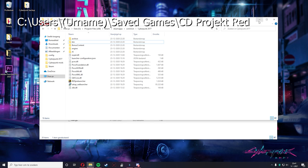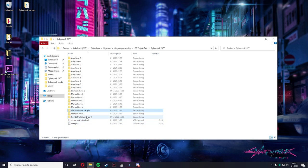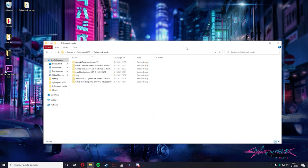Before you do anything, you want to make a backup of your save file. We're going to use some console commands, so you could technically ruin the game. Just copy your save file and name it — I already did it, so I have no need to do that. Or you can just do it in-game, depends on what you want to do.